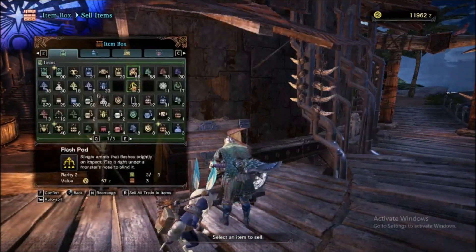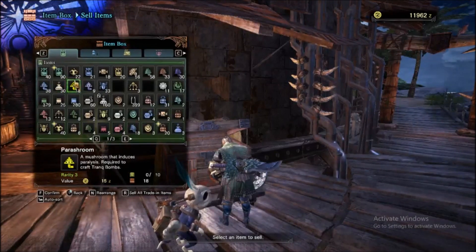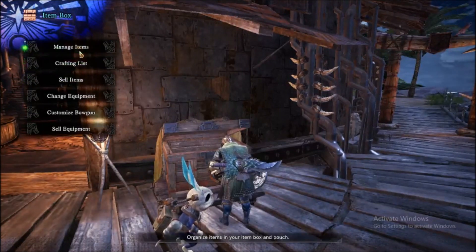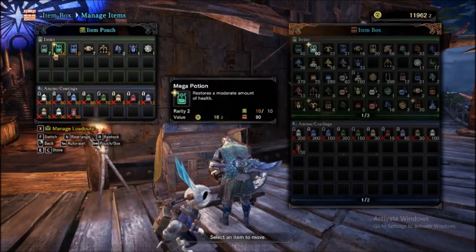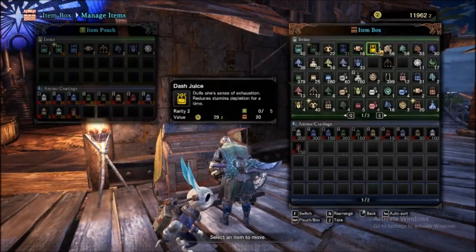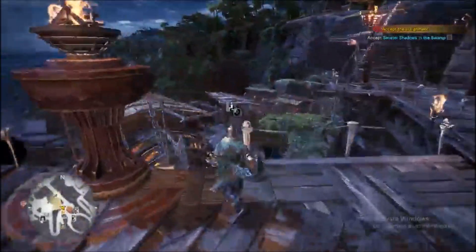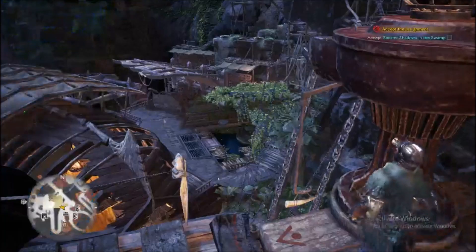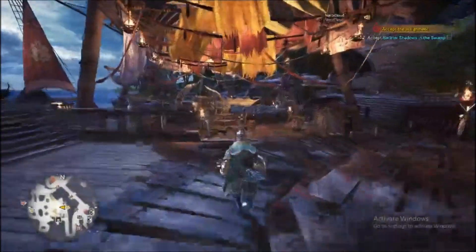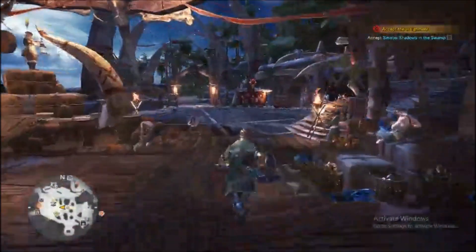Alright, I think I'm good now. Let's manage items - pretty much maxed out so we're good. Let's go back down to the trade yard and go hunt Razzlin.